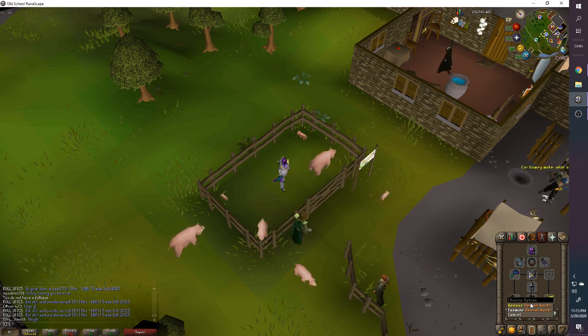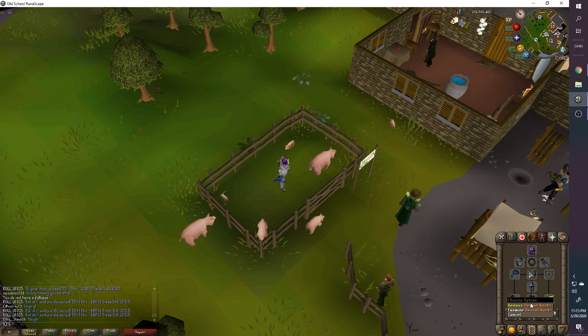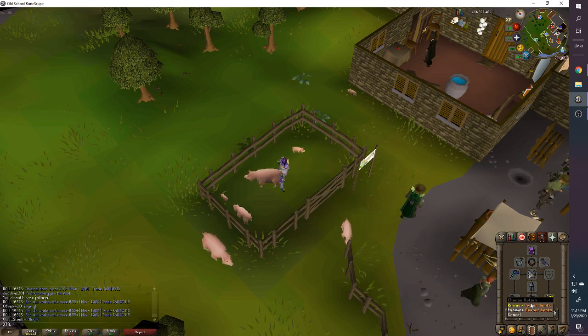For boots, Devout Boots are really cheap and I highly recommend them because you use so much prayer and the boss has very low defenses. Blessed hide boots also work fine. If you don't care about spending money on prayer pots and just want max kills, Pegasian boots work, though it's a very minor difference.